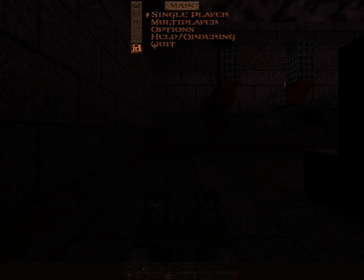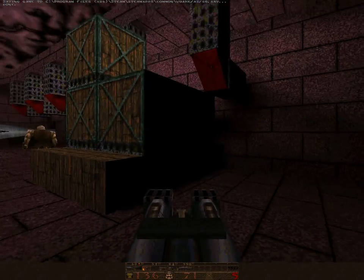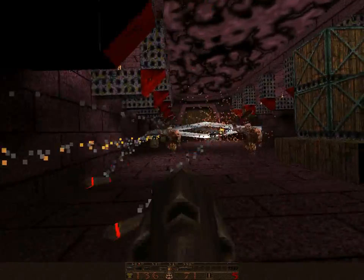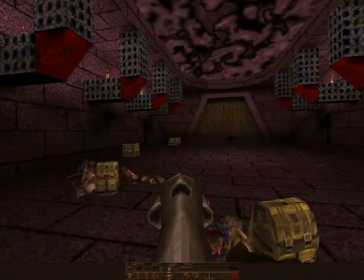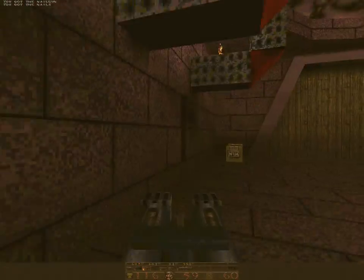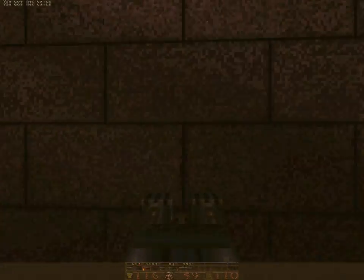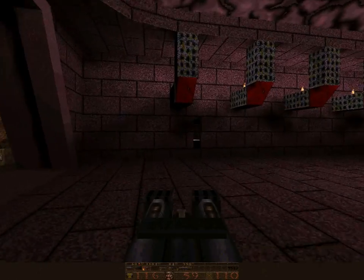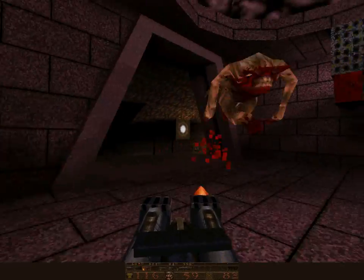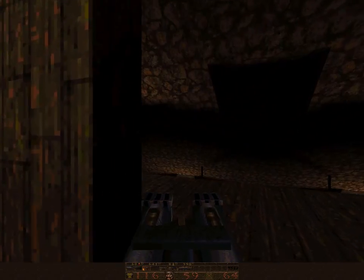And this one is called Dagger — all stuff beginning with D: House of Desolation, Darmak, and Dagger. Let's see what's going on. That looks like... oh, I thought that was some sort of trap. Are these all custom textures? That's definitely not a custom texture.